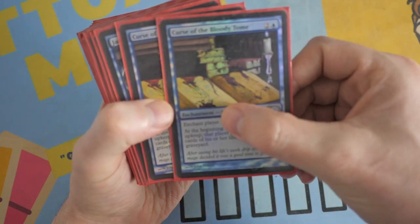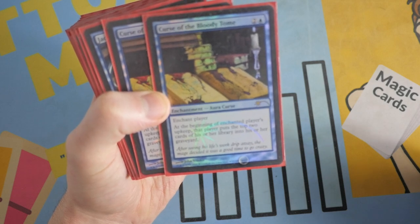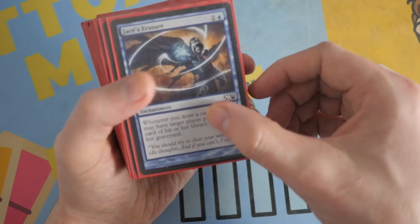So we've got two Curse of the Bloody Tomes. Now this enchants a player, and at the beginning of the enchanted player's upkeep, that player puts the top two cards of his or her library into his or her graveyard. Not too bad, and this can obviously stack really, really decently.